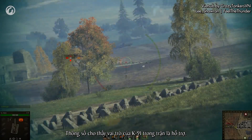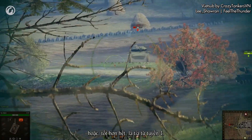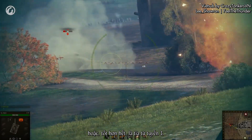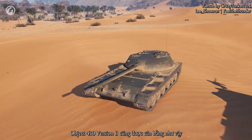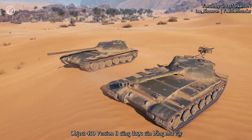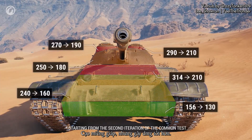The K-91's role in battle is support — it should play from the second, or even better, the third line of attack. The Object 430 version 2 was rebalanced in the same way as the development of the Object 416: it lost some armor but received higher damage per minute.